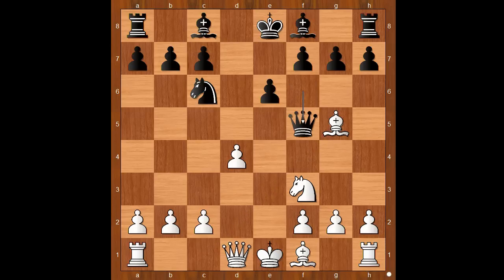Queen to f5. White to move — how would you continue now? Steinitz played bishop to d3, attacking the queen again. It is black to move. Bird had never seen this position before; it was not in the books yet. He played queen to g4. Later on, players played queen to d5 and queen to a5 check. In this game we have queen to g4, threatening queen takes g2.